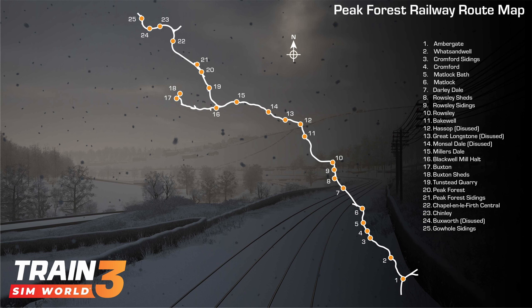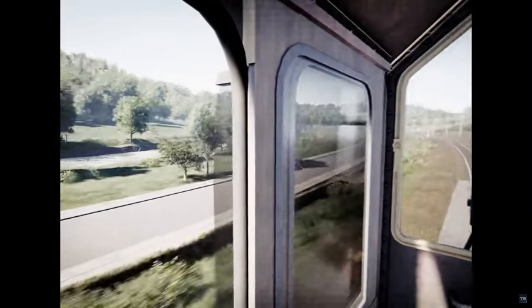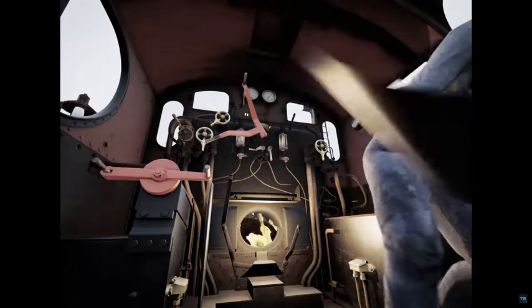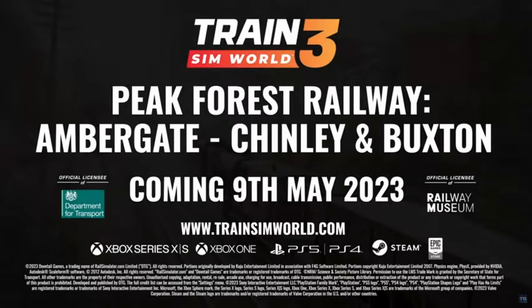Join the Railfan TV team on Twitch, YouTube and Facebook at 6pm UTC, 7pm British Summer Time, on Thursday 4 May for a preview of Train Sim World 3, Peak Forest Railway, Ambergate, Chinley and Buxton. The Train Sim World 3 Peak Forest Railway, Ambergate, Chinley and Buxton route add-on is available to pre-order on Steam from today with a 10% discount. It will release on May 9 for Xbox One, Xbox Series X/S, PlayStation 4, PlayStation 5, Epic Games Store and Steam for £29.99, $39.99, or €35.99. Find out more about Train Sim World 3 by following @TrainSimWorld on Twitter, Instagram, Facebook, YouTube, Twitch and TikTok.